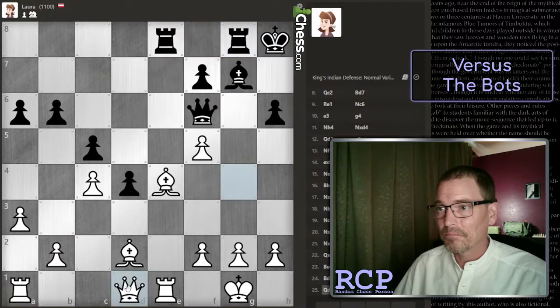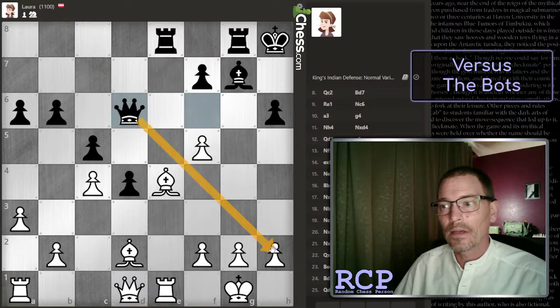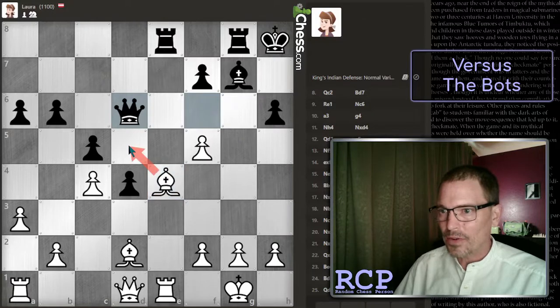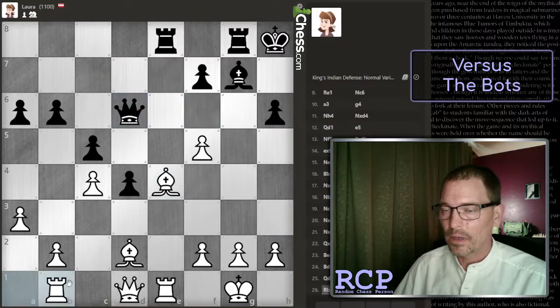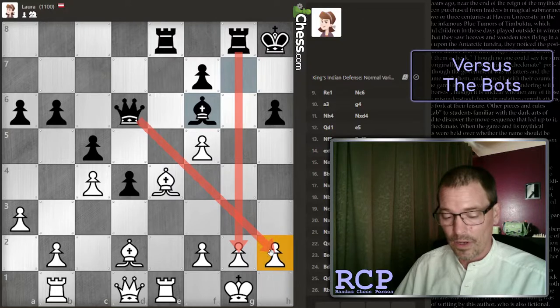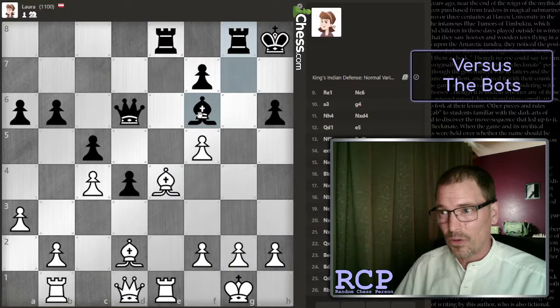That's what I'm going to do. It's pointing here but nothing else is pointing there, so I'm not too worried. Maybe the queen is getting out of the way again, preparing this push. I should probably just go ahead and move the rook now. Those aren't hitting the same squares, so I'm not too worried - but then this is coming, right?